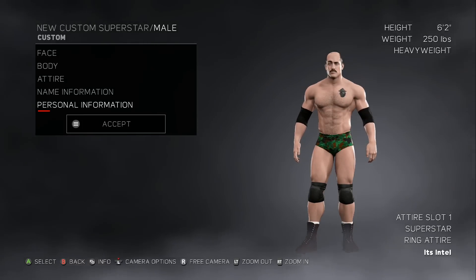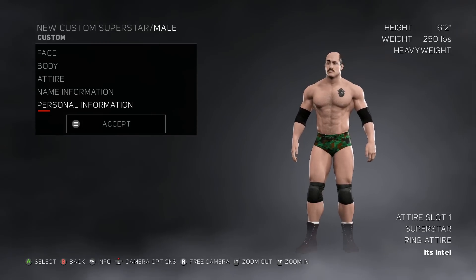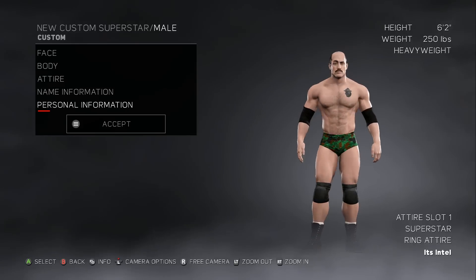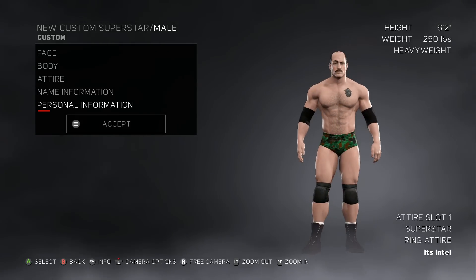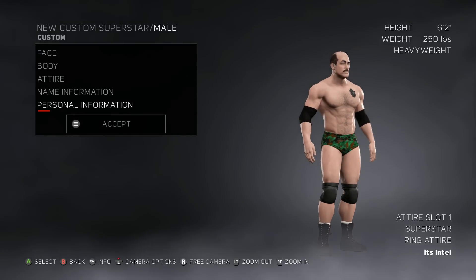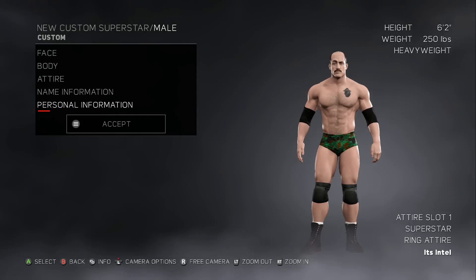And there you have it guys - Buck Reed himself, the Blacksmith! 6'2", 250 pounds, camo tights. I would not cross this guy - he is large and in charge. I hope you enjoyed watching me make Buck Reed. Let me know what kind of superstars you've made in the game. If you haven't bought the game yet, I don't know what you're waiting for. If you can't afford it maybe get it for Christmas or when it goes on sale on Black Friday. This is Buck Reed though, thank you all for watching, this has been your boy Intel - bye!